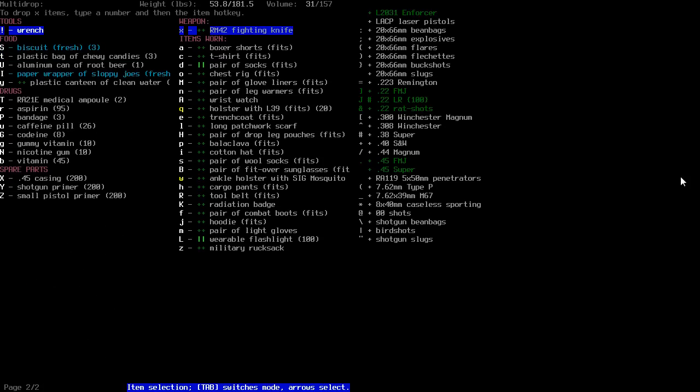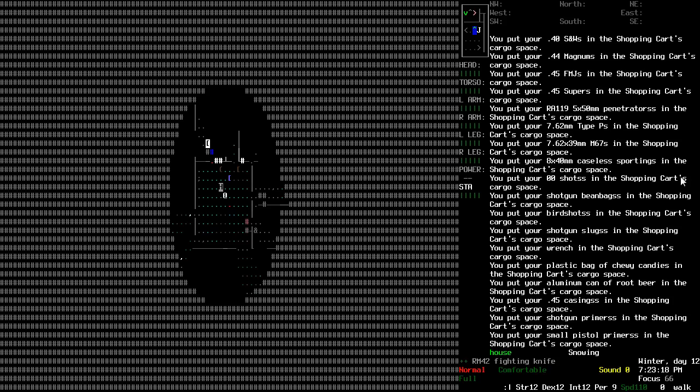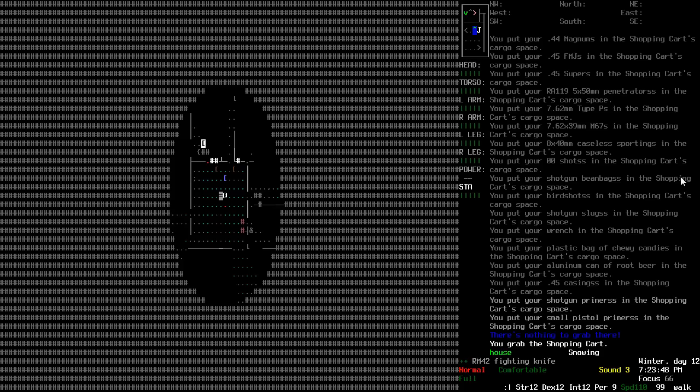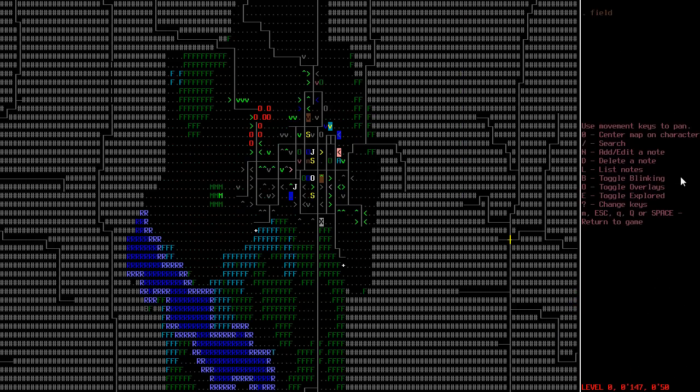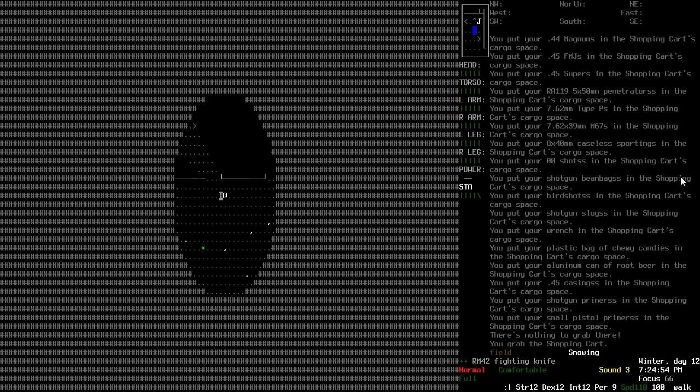Is there anything else? There's a wrench, there's the ampoule which I'll keep on me if it doesn't weigh that much, and of course the casings and primers. Root beer and cherry candies. Fantastic. Alright let's continue our search — obviously we've got to try and grab our shopping cart first. I should really rename it. But for now that's a good sign, and now we're at the jewellery store.